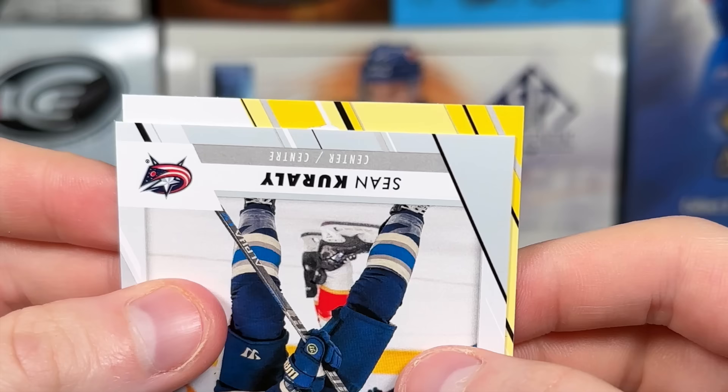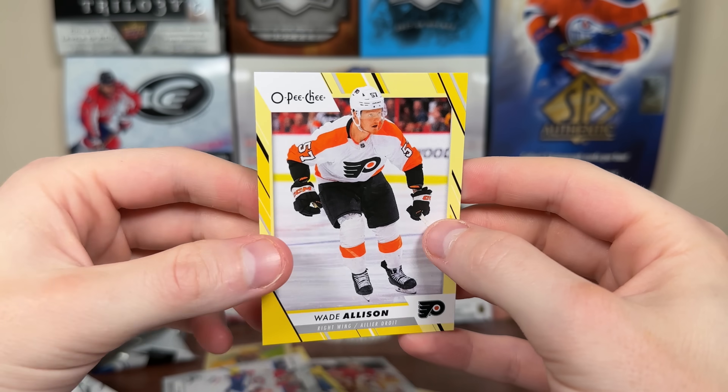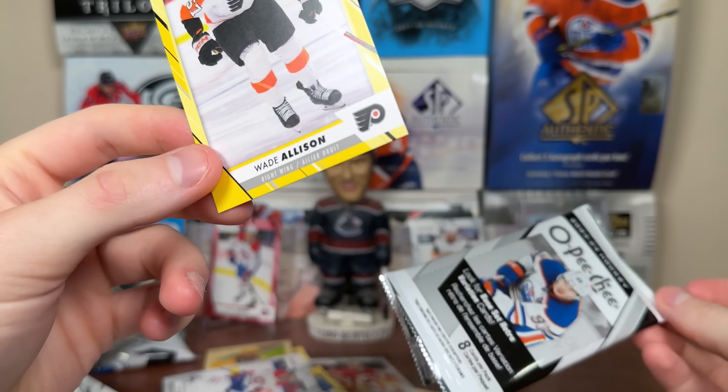Let's reveal whoever this is in the last pack. It's not Bedard. Wade Allison yellow to finish off the OPG retail break.